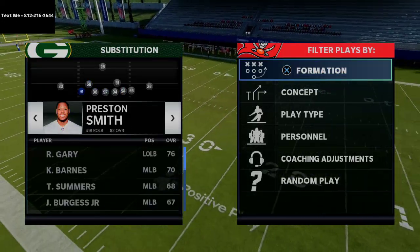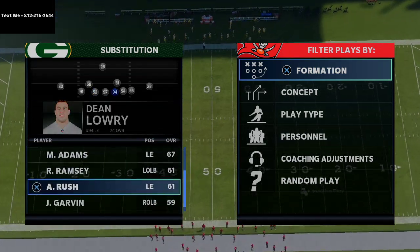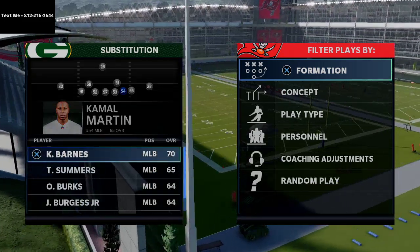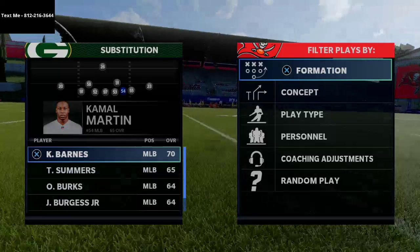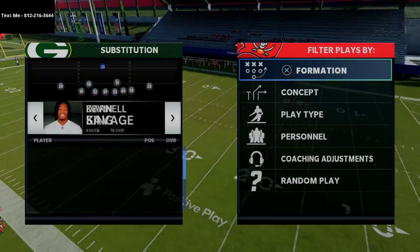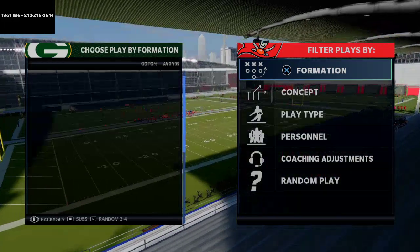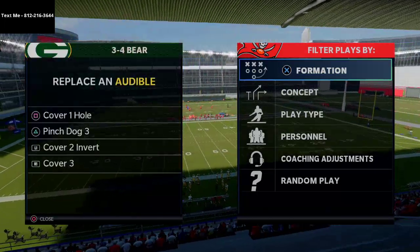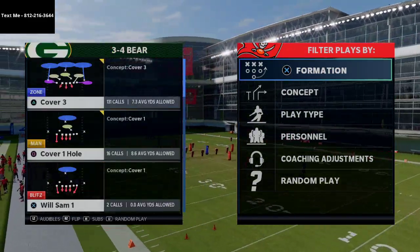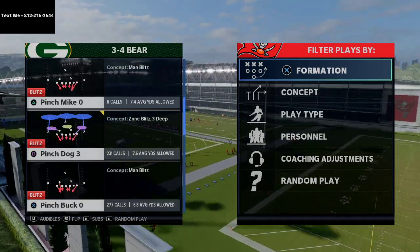In the 3-4 Bear, you want to put your best pass rushers on the outside — for the Packers that's Preston Smith and Zadarius Smith. On the inside guys, these are defensive ends, so you absolutely must put outside linebackers there — that's the key. It should really be a one-five defense: one lineman and five linebackers. You want your fastest linebackers. For corners, put your fastest on the outside — Perry Dickerson and Jaire Alexander for the Packers, with Adrian Amos and Darnell Savage inside. For audibles, you want pinch dog three, cover one hole, cover two invert, and cover three.